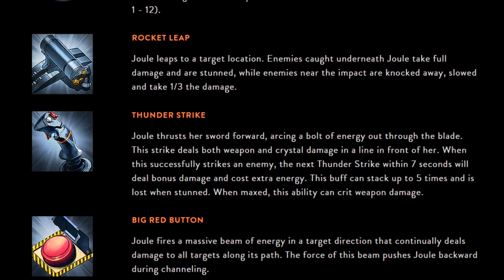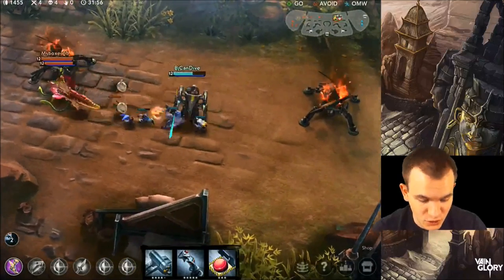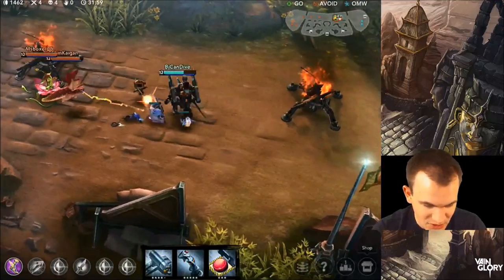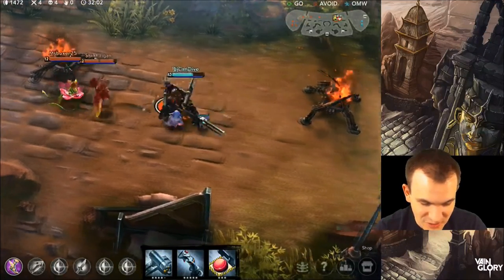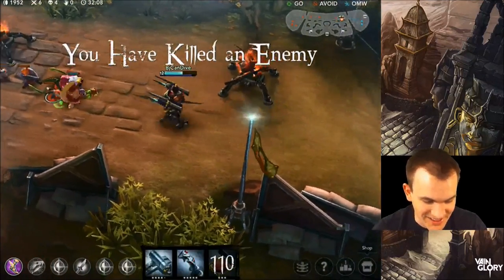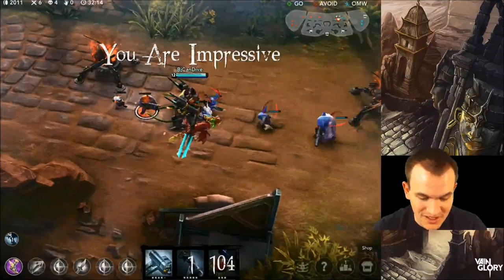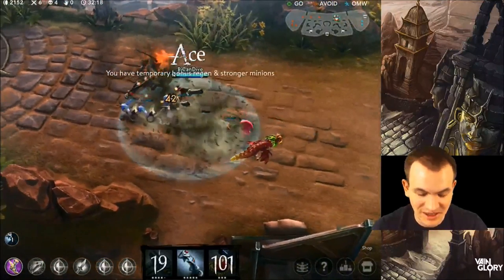The next ability I wanted to highlight on Jewel is her big red button. This is a crazy ultimate that if you can hit it, it's going to be team fight changing and it's just going to wreck everybody — especially if you go to the crystal build, which I'm going to highlight here. We decided to go full crystal Jewel and we're about to ult these two and see if we can one shot them. This is a pretty useless build just for the ult — that's the only good you get from it. Oh my gosh, the damage there was unreal! So if you can line that up in a team fight it would be pretty useful. But if your ult's not up you are pretty much not going to do anything.